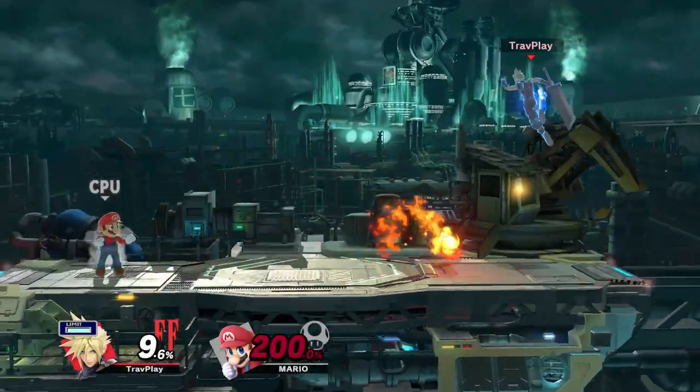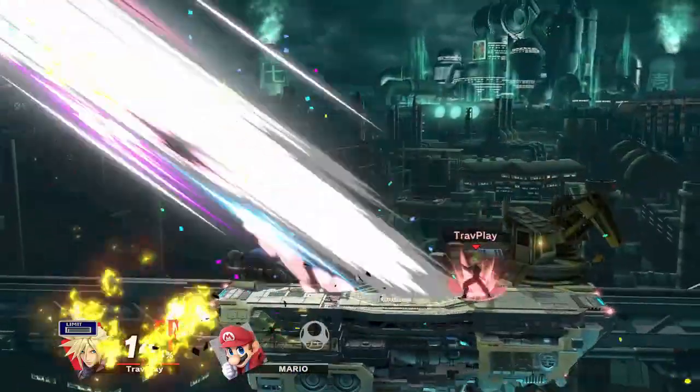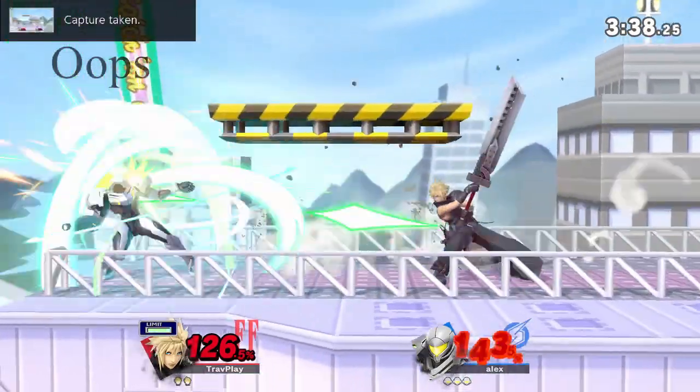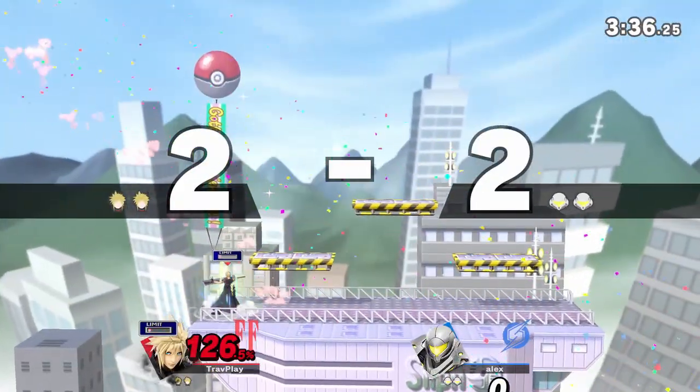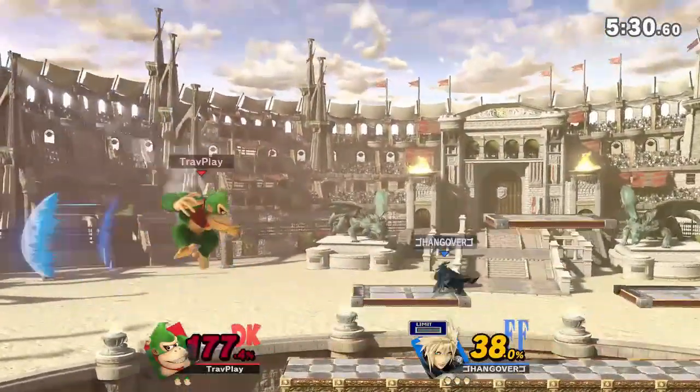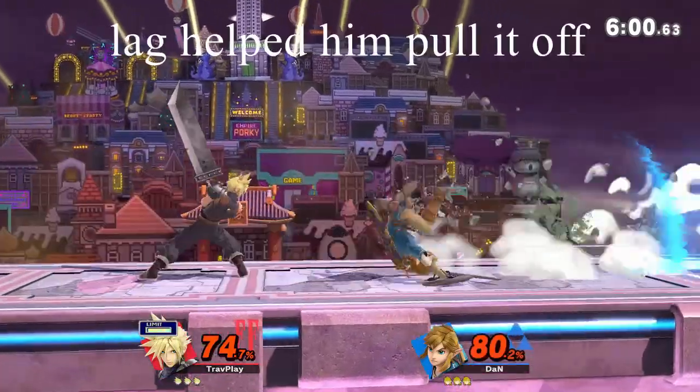His Blade Beam can go through most projectiles and it hits multiple times. If you shield this move, make sure you hold it all the way through. Cloud has lag at the end of it, so he usually can't reach you soon enough to punish — so move away. Don't try to spot dodge or roll around this move; it's way too risky.